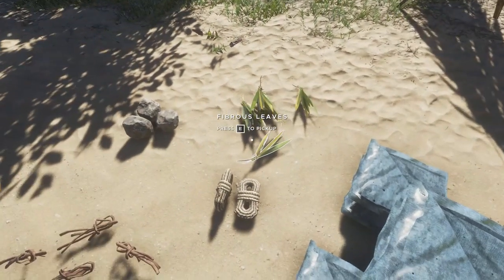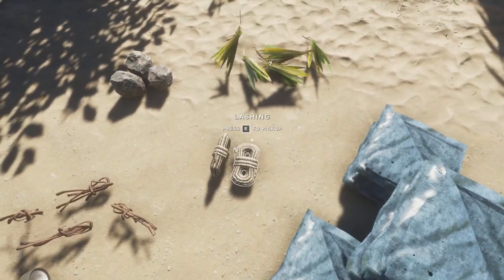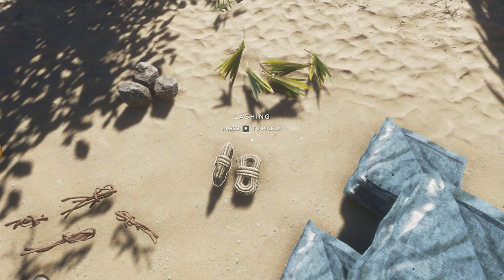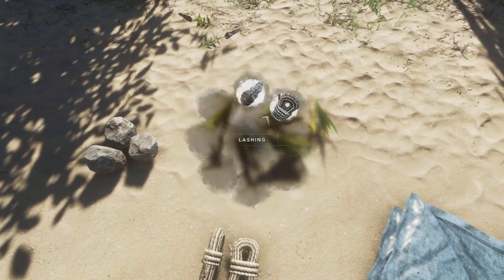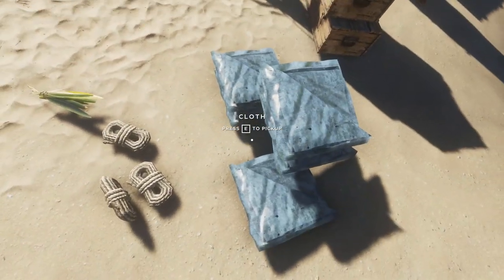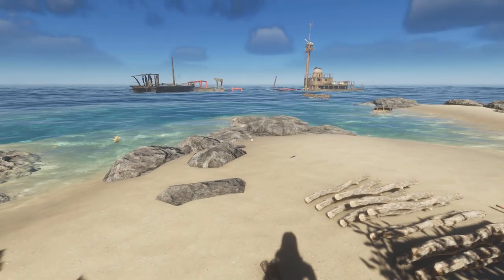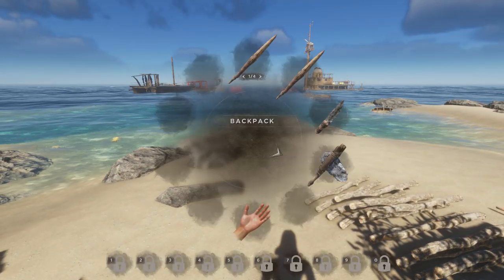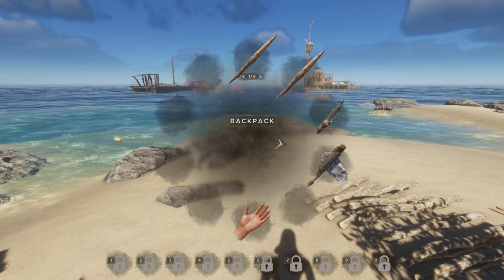We have two lashings and need one more, so that'll make three — one for the base, one for the sail, and one for the rudder. We need to get ourselves some buoy balls.